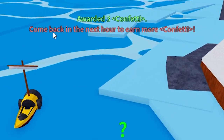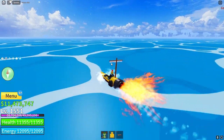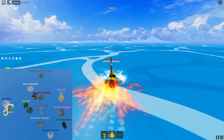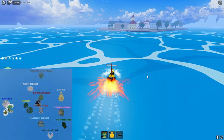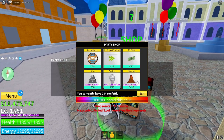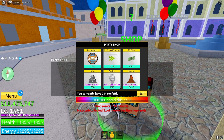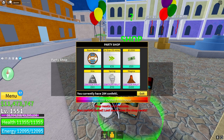Max confetti! As you can see at the top - come back in an hour to earn more confetti. Now that we've hit max, we're going to go back to the event shop and see what we can get. Magma Fruit is not too great - I already have Buddha and Buddha is really good, so I'm gonna keep Buddha. 100 out of 100 confetti used this hour.